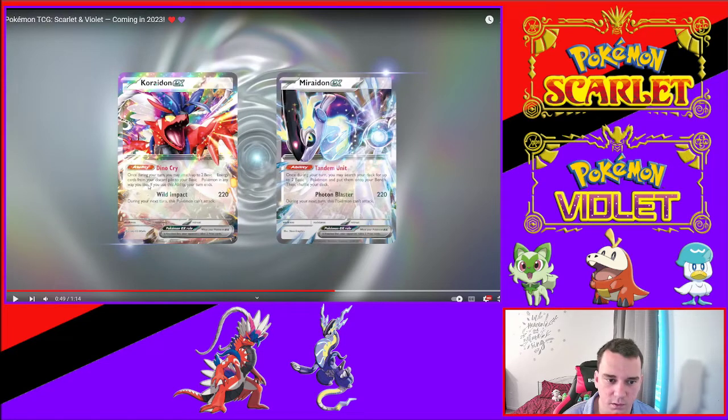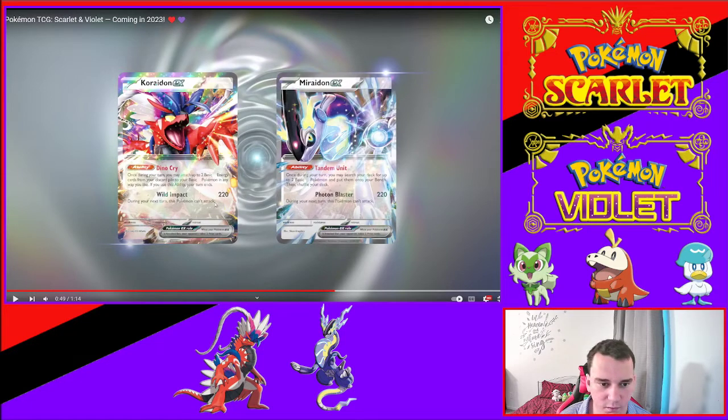Once per turn you may attach up to two basic energy cards from your discard pile to your basic Pokémon in any way you like — if you use this ability, your turn ends. Wild Impact doesn't show an energy cost here, probably because they don't want to reveal the Pokémon's type. Wild Impact does 220 damage, but during your next turn this Pokémon can't attack.